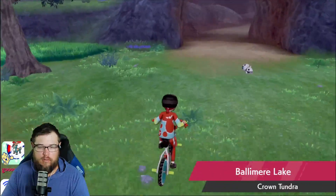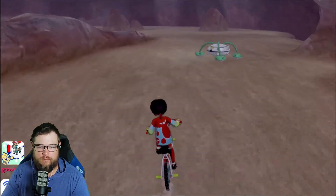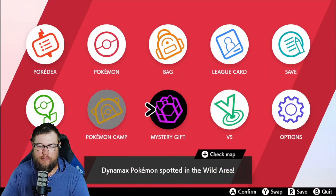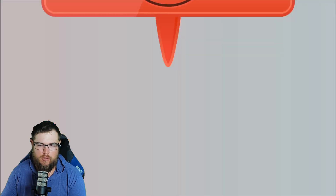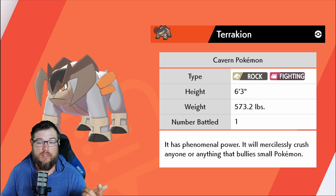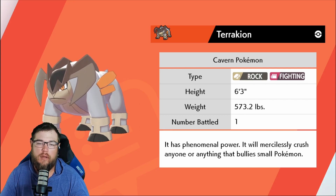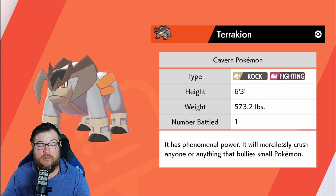Now let's get the cavern Pokémon, Terrakion, found in Lakeside Cave over by the Dyna Tree. Go inside the cave — he'll be all the way to the left in a little open area, right over here. Drop down a save, then encounter him. With Terrakion added to our team, we now have all members of the Swords of Justice: Terrakion, Virizion, and Cobalion. They all can be shiny hunted with soft resets or the knockout method, and they all have about a three percent catch rate.